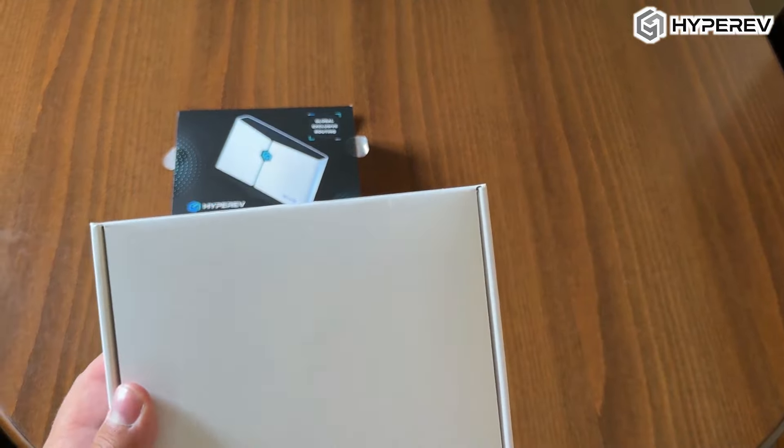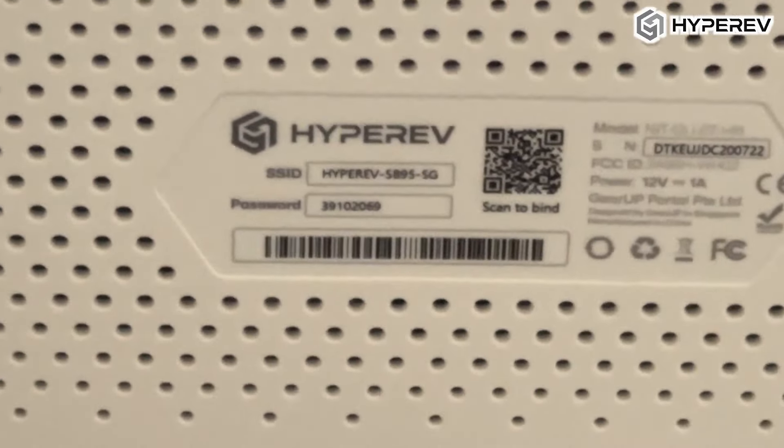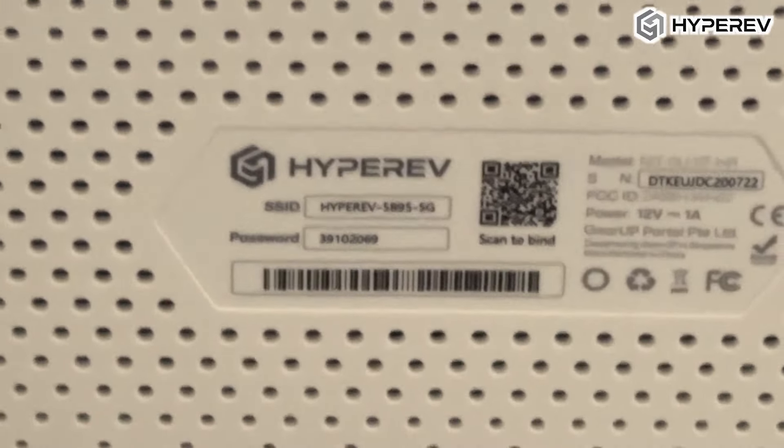Setting up the Hyper F is surprisingly simple. All you need to do is plug in your Ethernet cables and you're ready to go. It works perfectly whether you're gaming on PC or console. The mobile and PC app are super intuitive — just a few taps and you're connected. The app also has features like intelligent server selection and gaming fencing, which are incredibly useful for reducing latency and stabilizing your ping. I'll walk you through how I use these to get the best possible performance later in the video.